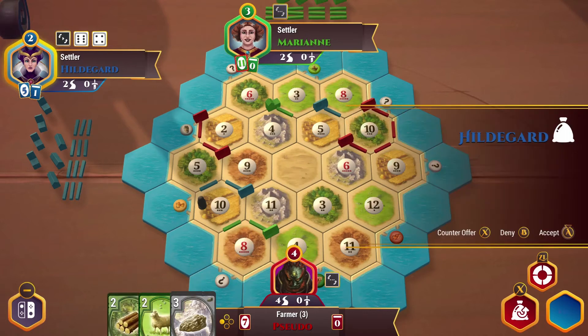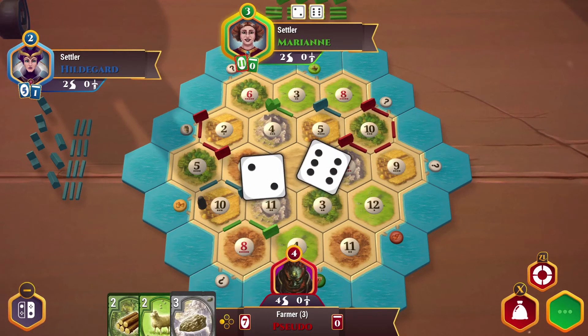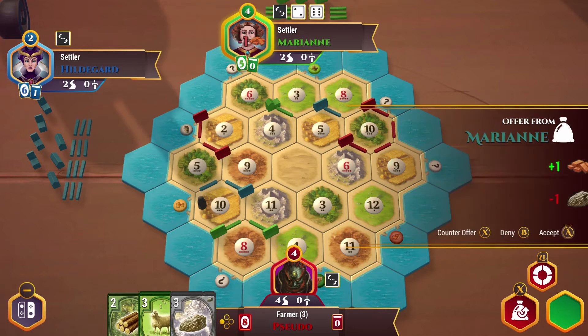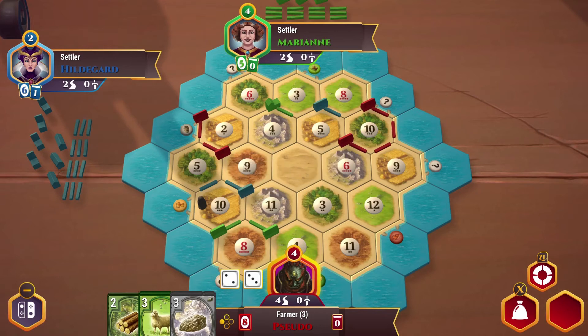Ten — that gives us some nice wood there. I'm not looking to get rid of my ore, so please stop asking. An eight gives me some sheep. We can actually go ahead and trade some sheep for some grain or some wheat. I'm not looking to part with my ore. Give me a five — there's a five. Let's go ahead and do a trade with the bank.